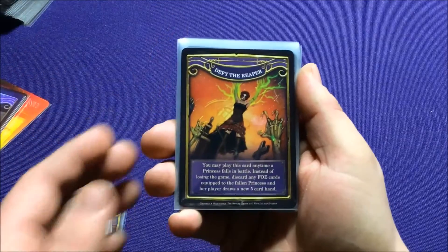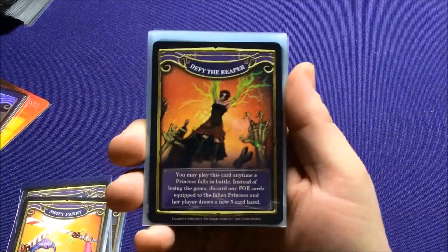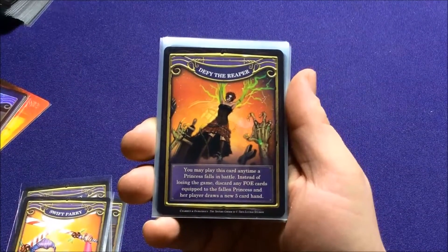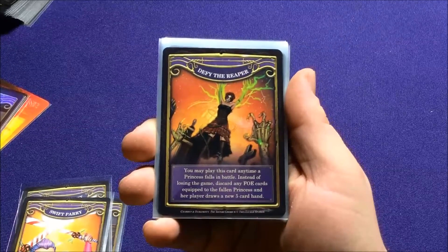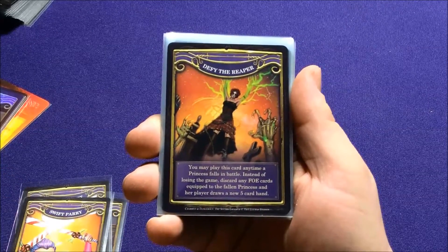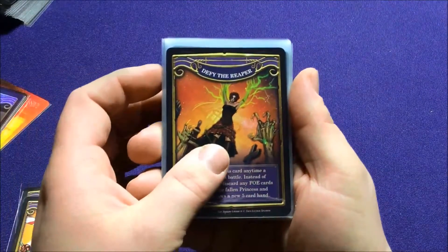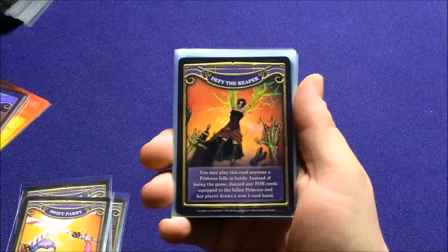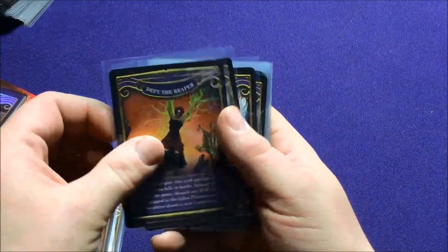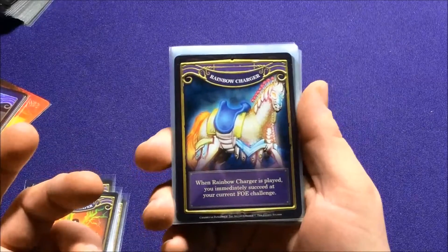We have one of the coolest cards in the game now — I'm super glad they made this one. Defy the Reaper, with Briar Rosa. You may play this card any time a princess falls in battle. Instead of losing the game, discard any full cards equipped to the fallen princess, and her player draws a new five-card hand. I love that. Because this game seems kind of stacked against you to begin with — if you're playing a four-player game and one of the four people gets KO'd, you lose the game. So it's nice to have, even if you're adding two cards to a 30-card deck and it'll be hard to draw.